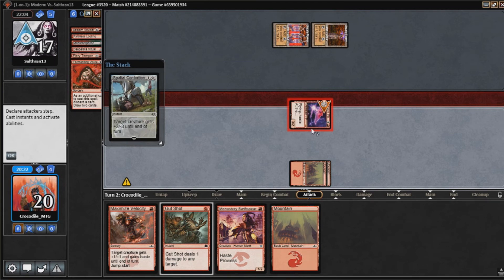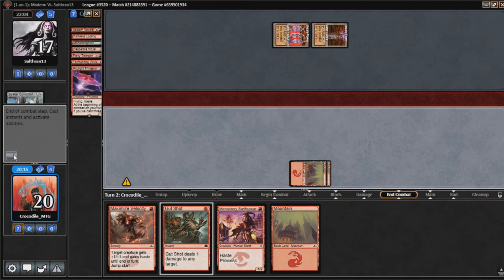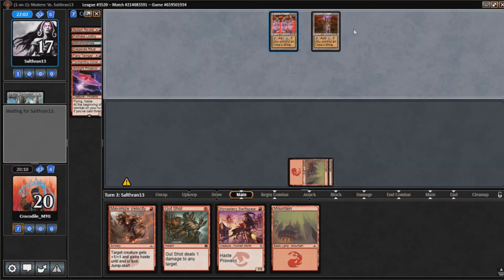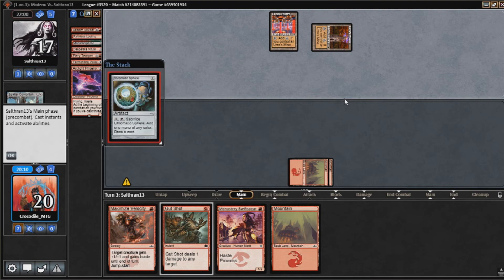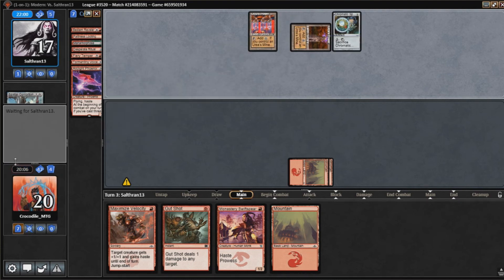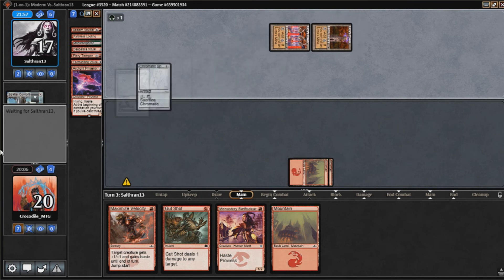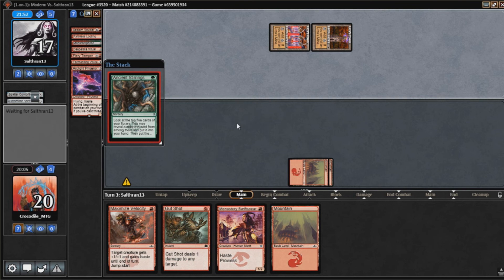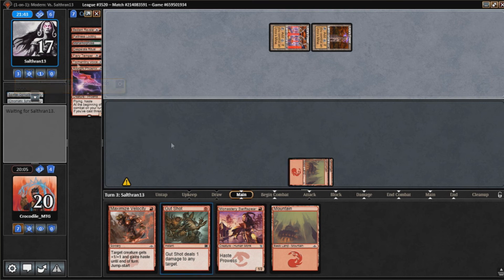Oh, I didn't see that coming. Phoenix is down. Maybe our opponent kept his hand because — I guess we'll see. Does he have the Natural Tron? It doesn't look like he did. I wonder if our opponent was just thinking we were all in on the Arclight Phoenix. So next turn, depending on what I draw, I can play this Monastery Swiftspear, Maximize Velocity it twice, and Gut Shot our opponent, discarding whatever I draw.